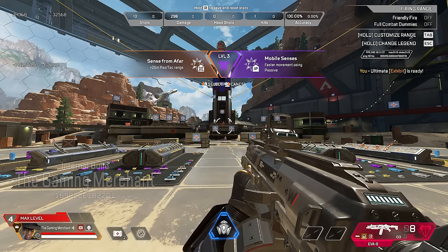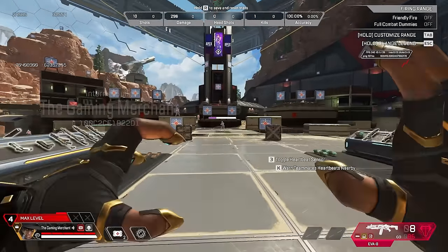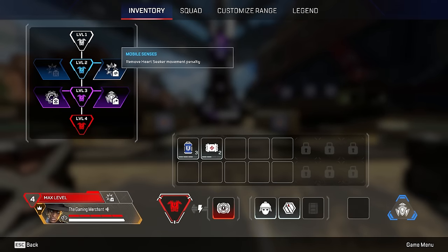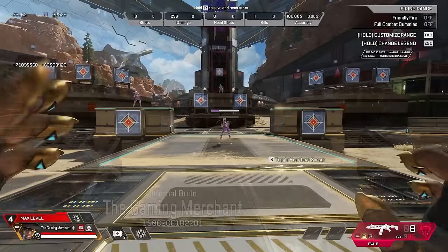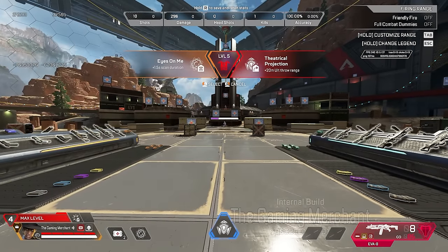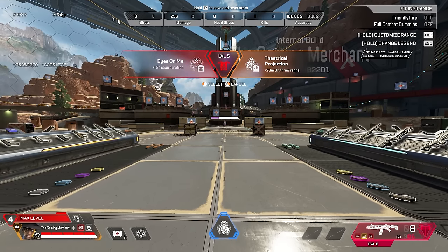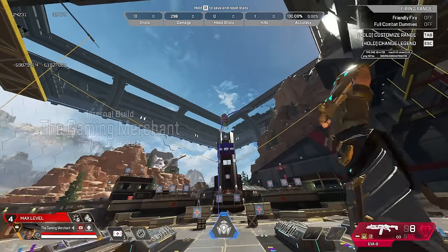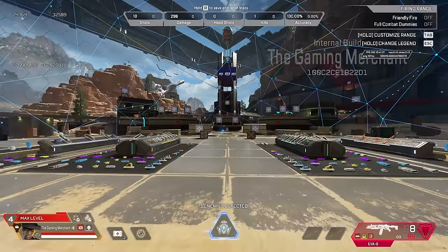Seer's perks: 'Plus 25 meters passive and tactical range' and 'Faster Movement Using Passive' — upgrading removes the movement penalty entirely so you move at normal ADS speed while using his passive. Higher-tier options are '1.5 second extra scan duration' or '20-meter increased ultimate throw range.' These perks aren't the most exciting, suggesting they don't want Seer back in the meta.